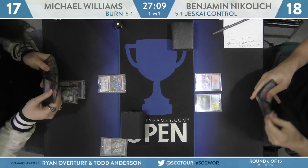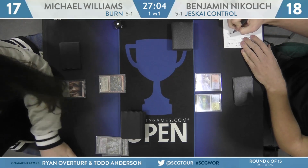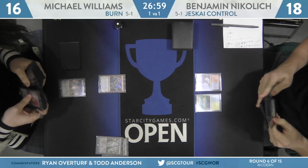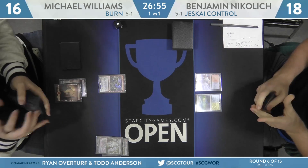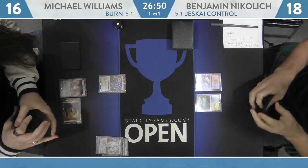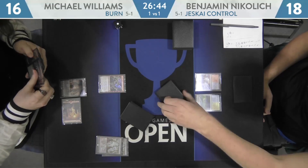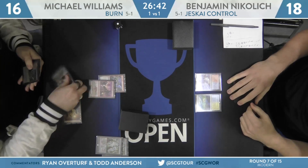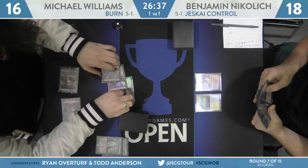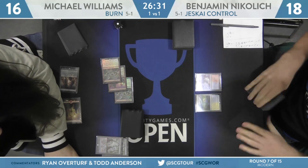If Williams can follow up with either two more one-drop creatures or an Eidolon of the Great Revel, and Nikolic doesn't have a counterspell for it, it's going to be really tough for him to crawl back. Williams cracks another Wooded Foothills, puts him at 16, finds a basic Mountain. Tapping one land feels like another creature — it's pre-combat: Monastery Swiftspear is added, along with a second Goblin Guide. They all come across.